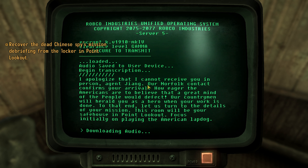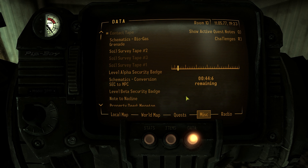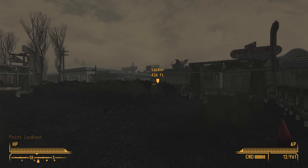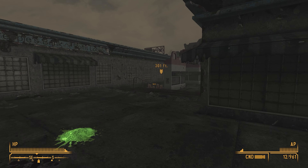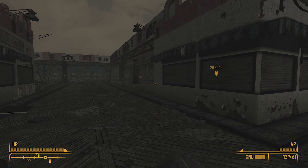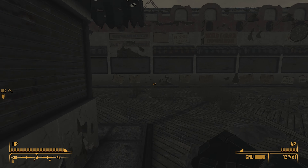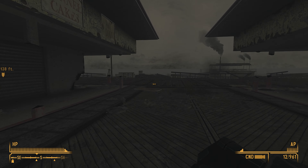Audio safety user device. I apologize that I cannot receive you in person, Agent Jiang. Our Norfolk contact confirms your arrival. How eager the Americans are to believe that a great mind of the people would defect. Our countrymen will herald you as a hero when your work is done. This room will be your safe house in Point Lookout. Focus initially on playing the American lapdog — do not arouse suspicion. When it is safe, use the key you were given in Norfolk to open one of the public rental lockers on the boardwalk near the motel. You will be provided with the password you'll need to access your mission debriefing. The agreed upon payment will be paid upon extraction.